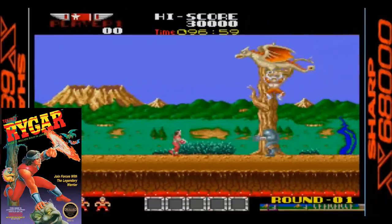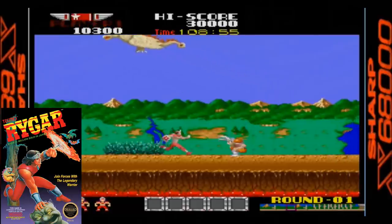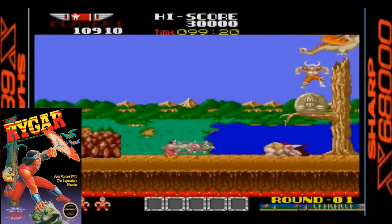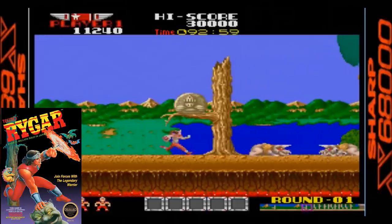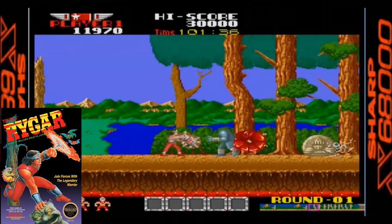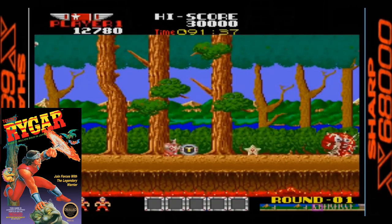The X68000 version is almost identical to the arcade original and is without a doubt the best home version of Rygar. The graphics are nicely detailed with the same silky smooth parallax scrolling. The sound effects and music are excellent and seem as if they were ripped straight from the arcade original. The controls are nice and responsive and it feels like Rygar. There is even an option in the menu to increase your number of lives and also the number of continues. Another stellar conversion for the X68000.